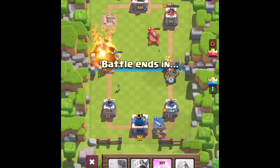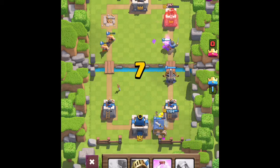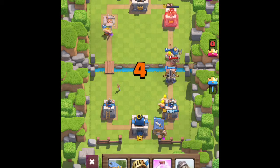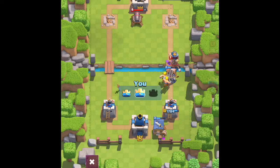Alright, here we go. Come on, I want him to shoot down the tower. You can see it's drawing the tower's health down quite fast. Just destroyed that tower. Destroyed it.